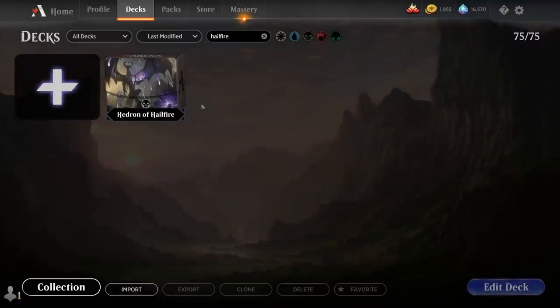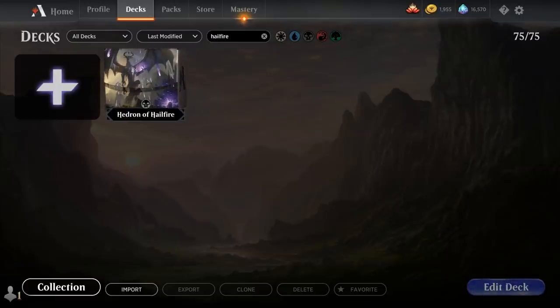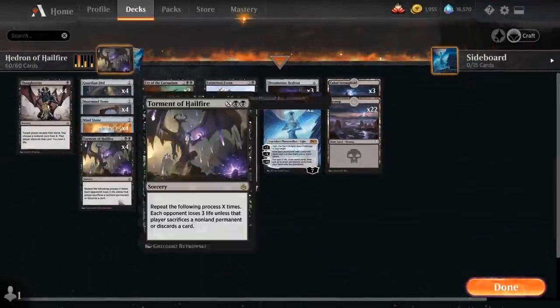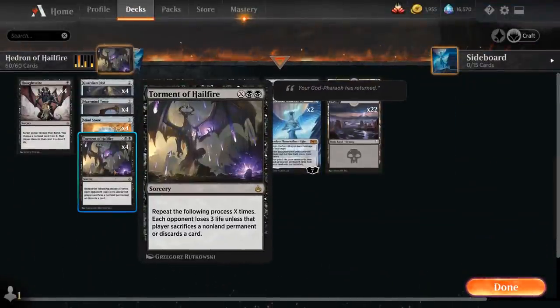Hello and welcome to another Magic Arena Games video. Today we're taking a look at another historic deck and we've got a pretty spicy deck for you in store today. It's called Hedron of Hailfire. It's a mono-black ramp deck that's trying to close out the game with a big Torment of Hailfire. The deck's not really meant to be all that competitive, but resolving a big Torment of Hailfire is very satisfying.